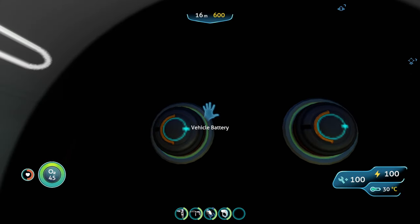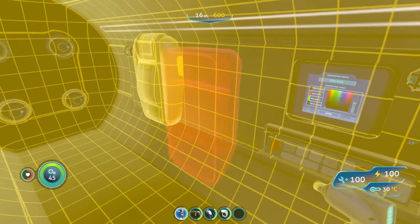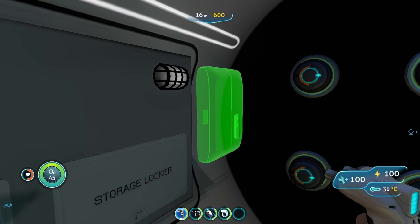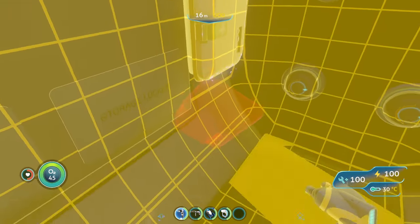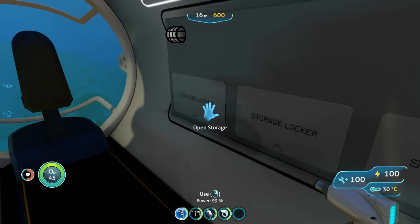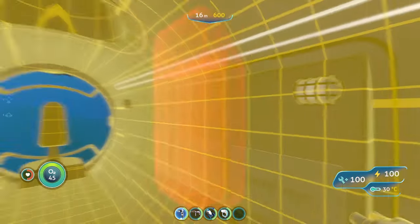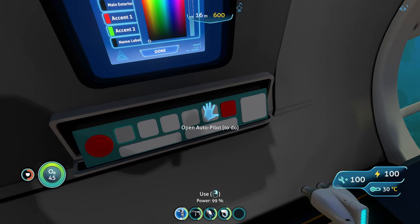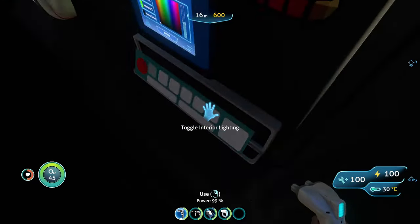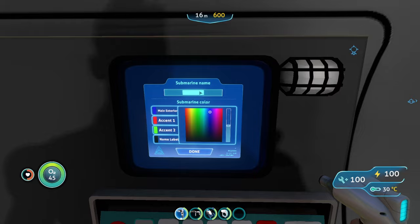There are four power cells in the very back of the submarine and a fabricator on the wall. There's not much room to actually build anything in here, but it is a little possible. We have four storage lockers with pretty decent capacity. The control options include power, headlights, floodlights, autopilot, nav lights, interior lighting, and you can even recolor and rename the submarine.